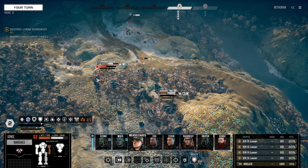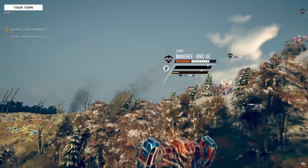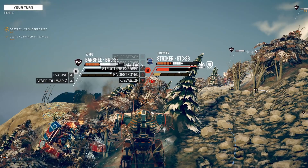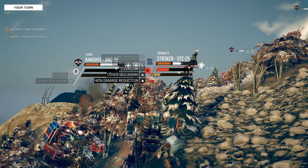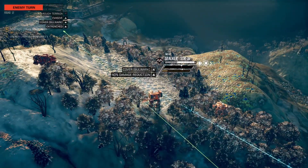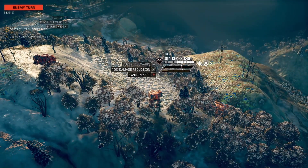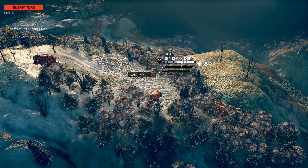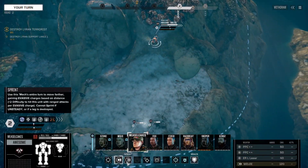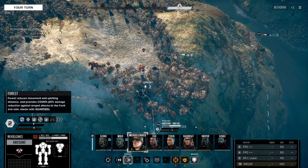I can't punch you, but I can punch you. When he gets up close he can do quite a bit of damage — it's just getting him up close. Let's sprint in so we can finally use him next turn.